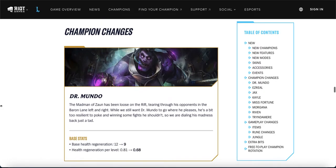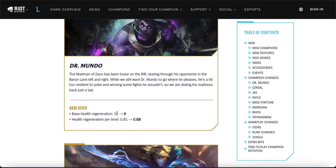Champion changes — first, Mundo: his base health regen is going down from 12 to 9, and health regen per level from 0.81 to 0.68. At first these nerfs seem significant, but the majority of his health regen comes from his ultimate anyway, so this mainly affects him in lane. There will be some noticeable change but I don't think it'll hurt him badly. Mundo is still in an alright spot — not too strong, not too weak — though he can be countered easily by Grievous Wounds.